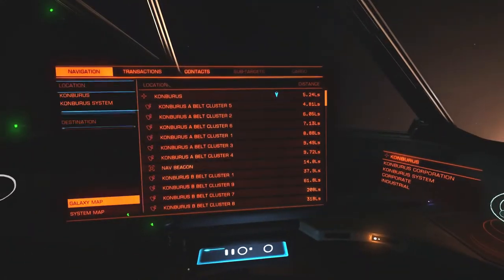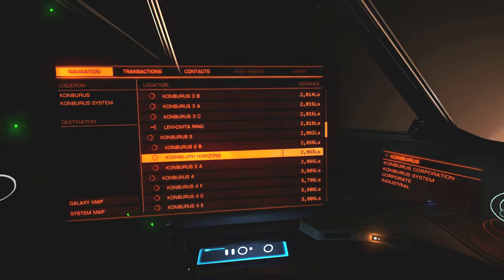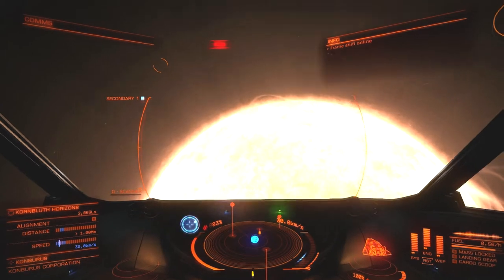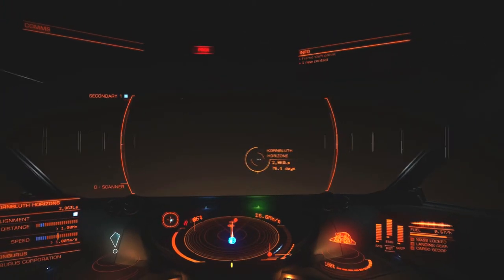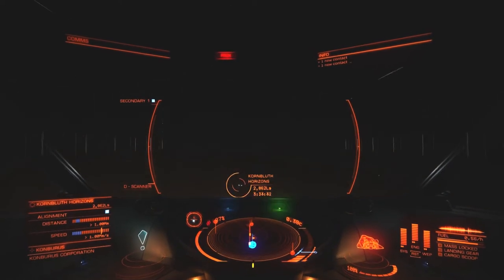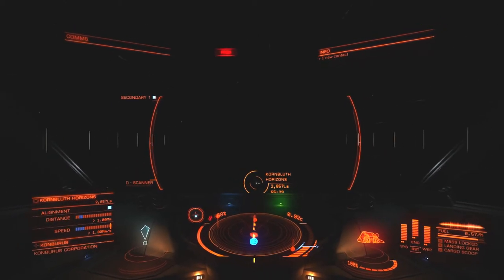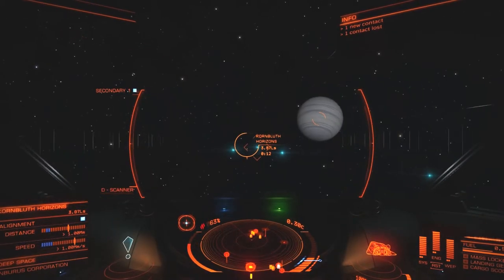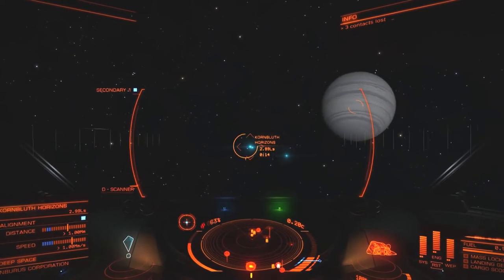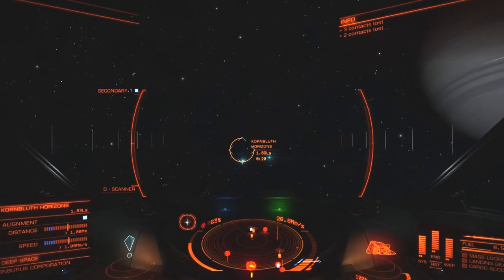Slowing down — this is all already discovered so no need to scan. We're heading to Korn Bluth Horizons, which I already confirmed has outfitting and a shipyard, so that's a good sign for equipment. I'm hoping for a better scanner at least — maybe a detailed surface scanner if it's available. I obviously still can't get an advanced scanner; that's 1.5 million credits and I'm nowhere near that. Oh, looks like there's a gas giant here — not particularly spectacular, sort of white and purplish, very gray scale.